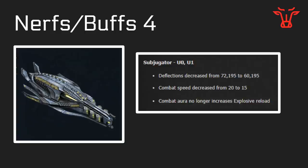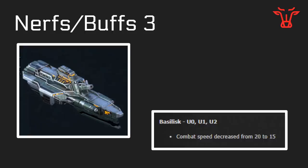Nerf/buff number four: the Subjugator has had its deflection decreased a little bit, combat speed has slowed down, and the aura from the U1 Subjugator no longer increases explosive or load — as part of a nerf to the Basilisks. In terms of the Basilisk, it has been slowed down a little bit, maybe to make you run out of time when using a Subjugator Basilisk fleet trying to go around the whole base and wipe out all the buildings.